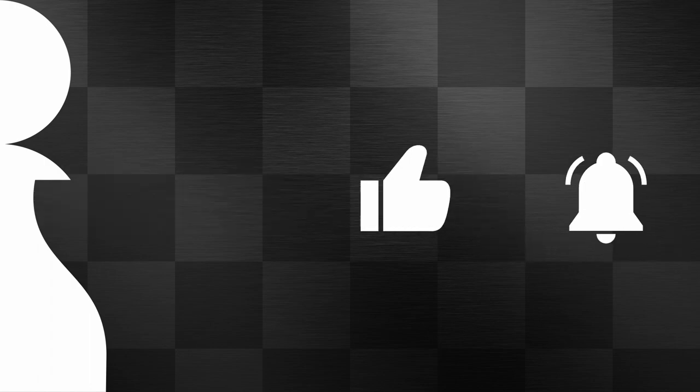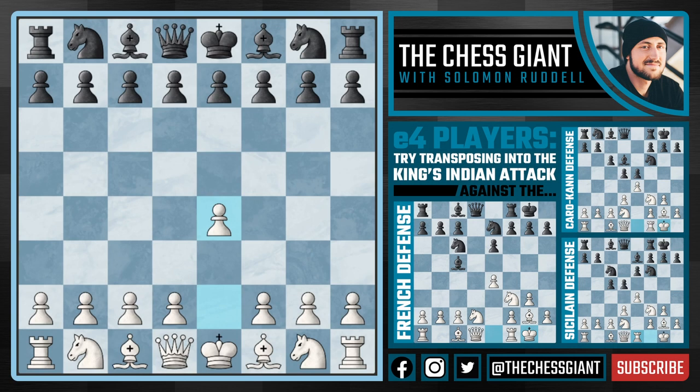Now we all know that the moment you play E4, your opponent has a ton of different chess opening systems they can use against this move, including E5, the French, Scandi, Caro-Kann, Sicilian — the list goes on and on. But what if you play E4 and your opponent plays something that really annoys you, something that you don't like to go against? Well, against a ton of these moves, you can just transpose into the King's Indian Attack.